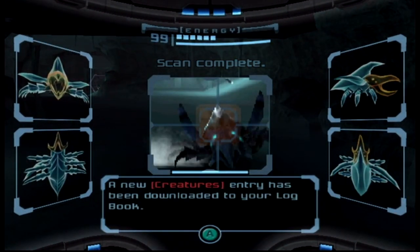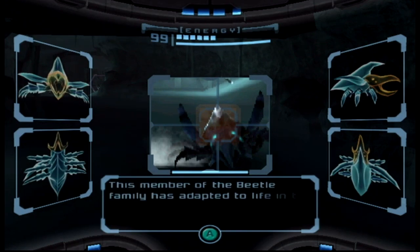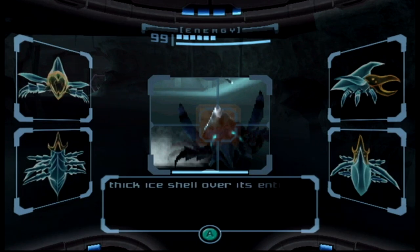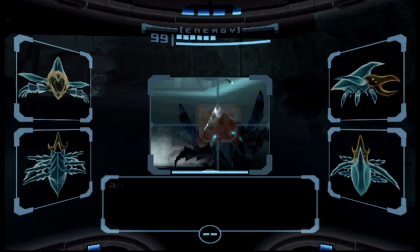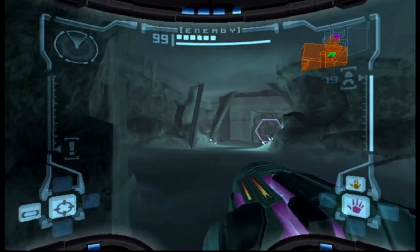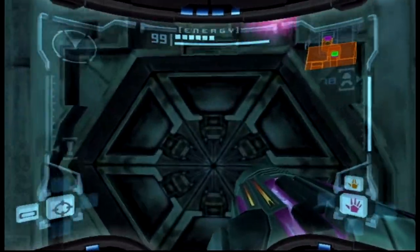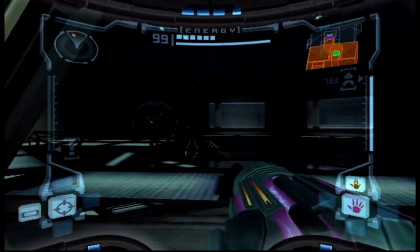Ice beetle, alright! Just another ice variation of this beetle type. Can we still blow it up? Yeah, we can still blow it up. This means we need to blow it up because it's ice. Can we just put it in our drink and watch it slowly melt? It's cold in here! All we gotta do is make him follow us to Magmoor Caverns and then he'll just melt — got him.